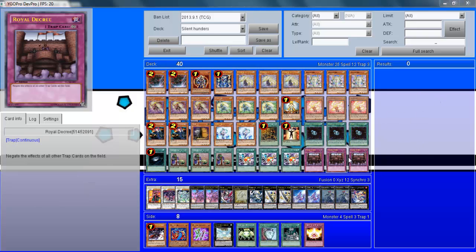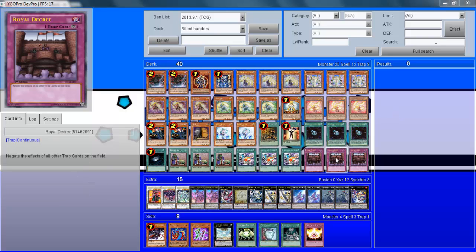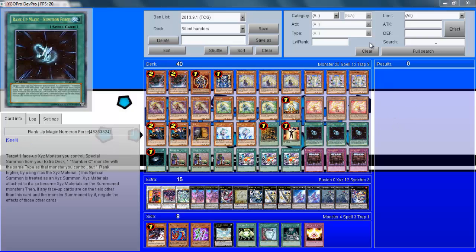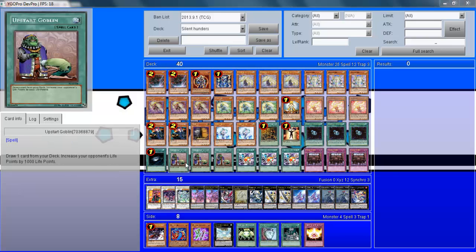You can always side out the Royal Decrees if you're playing an opponent who's obviously not playing a trap-heavy deck — like Dragon Rulers, they don't tend to play a lot of traps. Although the Skill Drain versions are quite reliant on that Skill Drain activate play, so you can try and catch them out there. So that covers the main deck. Let's go over the extra deck slightly.